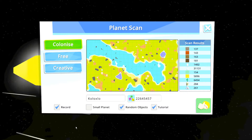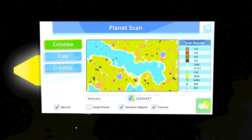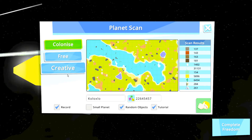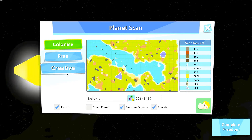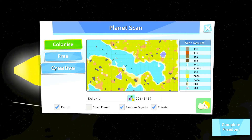This is a sample of the usual map that you will find within the game. As per usual, you will find the Colonize, Free and Creative modes here on your left hand side. If you want to know what these do, please go ahead and look at my review for Autonauts. The information box linking you to the review will be appearing in the top right hand corner about now.